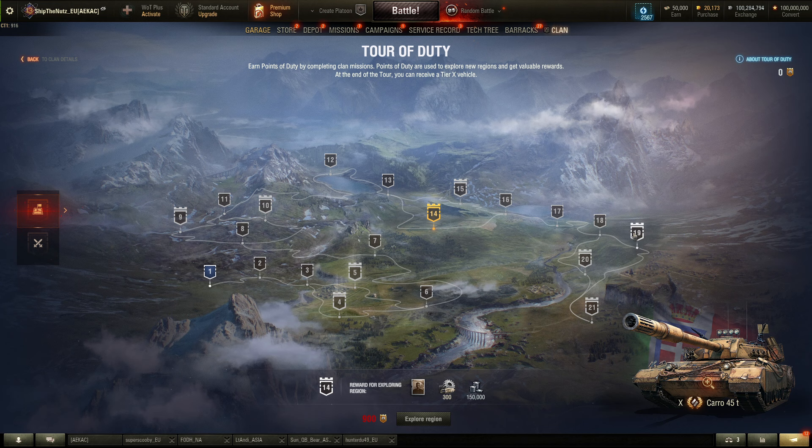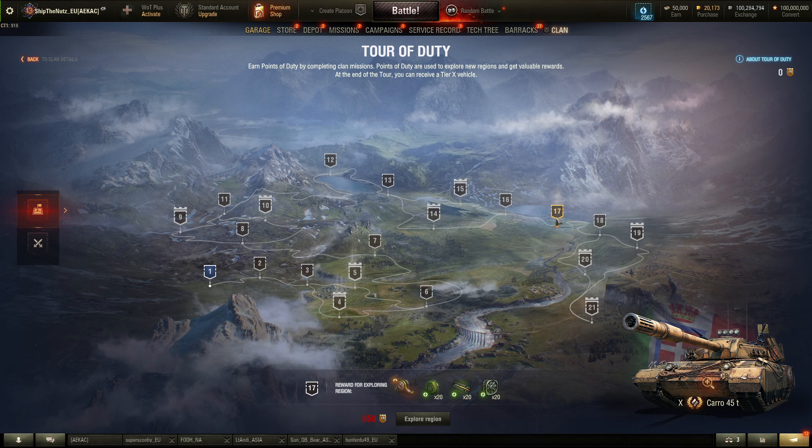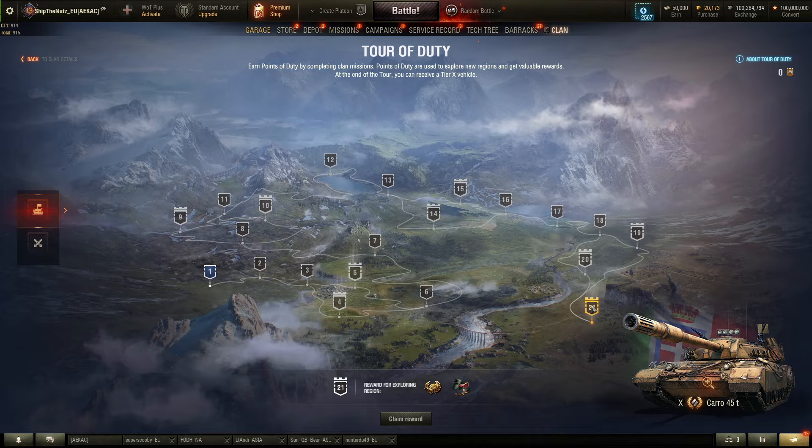The final stages require quite a lot — 650 over here, and 900 for this one. This last one alone takes 900 points, which is six days of collecting points. And then you can jump into the Carro.